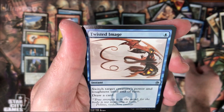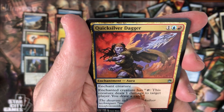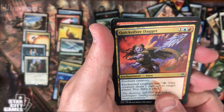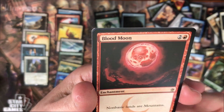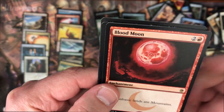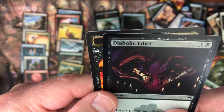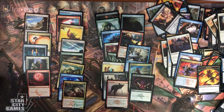Again, Valor and Crows, Twisted Image, Quicksilver Dagger. Blood Moon - that's really nice, $20 card. I'm so excited I pulled it. And Diabolic Edict. Again, no luck with the foil.